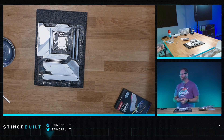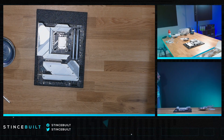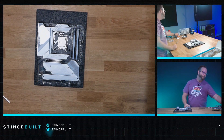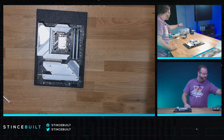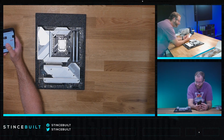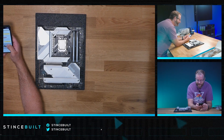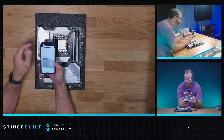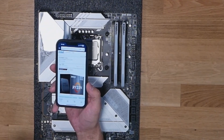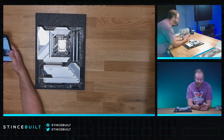The thing about the 7900X3D is you only get six cores with V-cache, which is not really ideal for gaming. It's not bad, but it won't perform the same as a 7800X3D. That's probably why it's not a sought-after SKU and they're trying to clear inventory. The 5800X3D on Prime Day is $338, while a 5800X is $197. But the 5700X3D is down 30% for Prime Day at $180 — that is actually a very good deal.